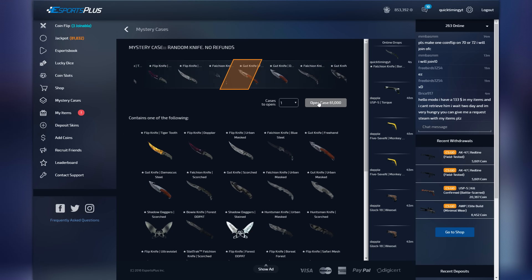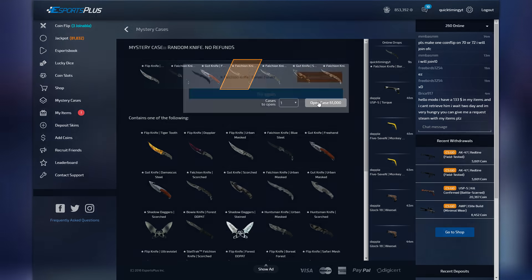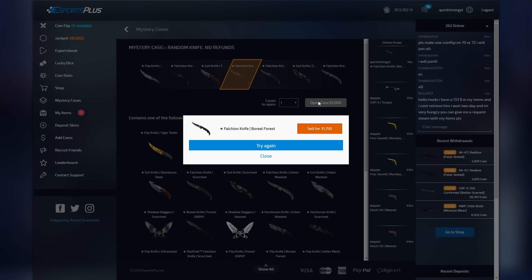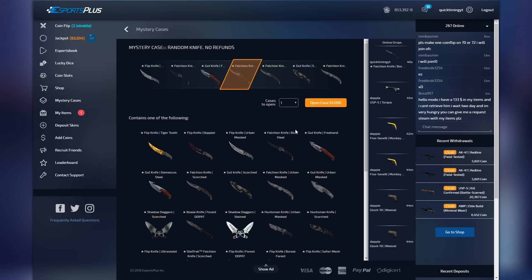61,000 coins incoming — please give me something good! Flip knife? Gut knife? Falchion knife? No... we just lost like 30,000 coins. We just lost about 30 dollars on that case opening, unfortunately. We kind of just got destroyed, which is depressing.